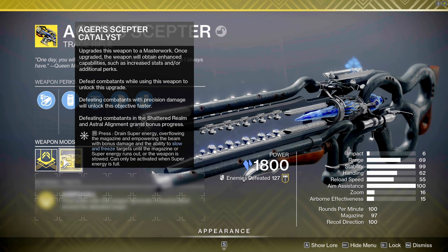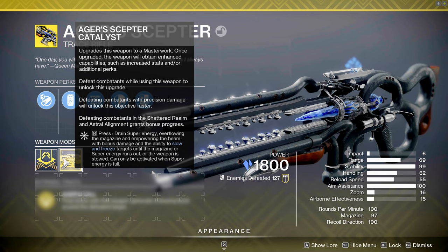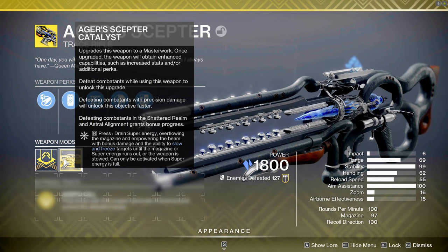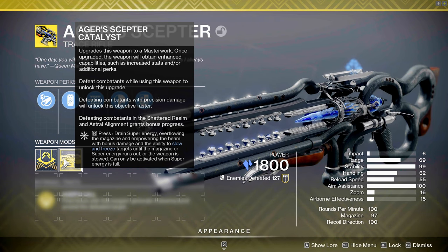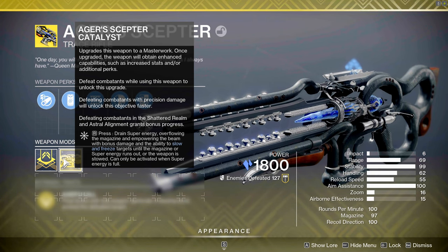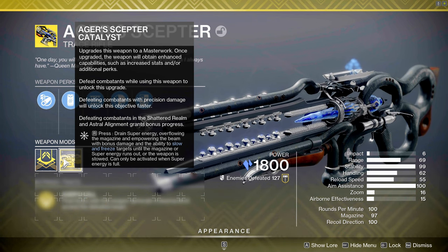To activate the alternate fire, just hold down your reload button — whatever it's mapped to on console or PC — and Ager's Scepter will switch to its alternate firing mode with increased damage output. While doing this, Ager's Scepter is constantly reloaded from your reserves, so it will keep going until you run out or your super runs out. We have mods in place that help to constantly keep feeding Ager's Scepter so we keep up that increased DPS.